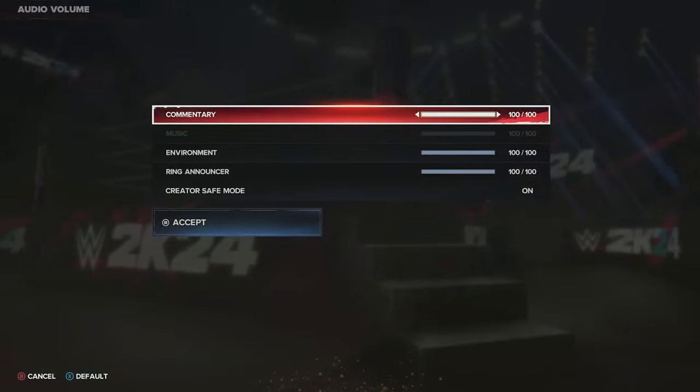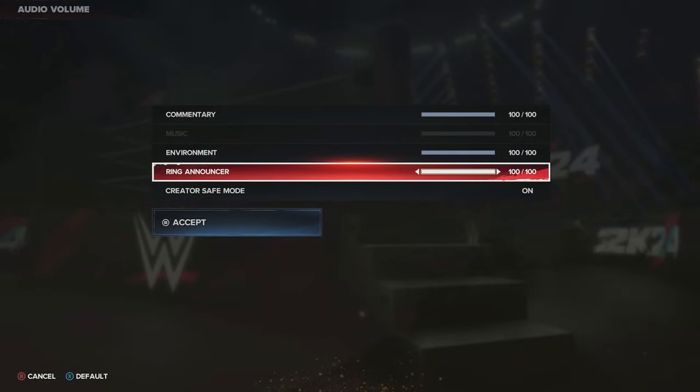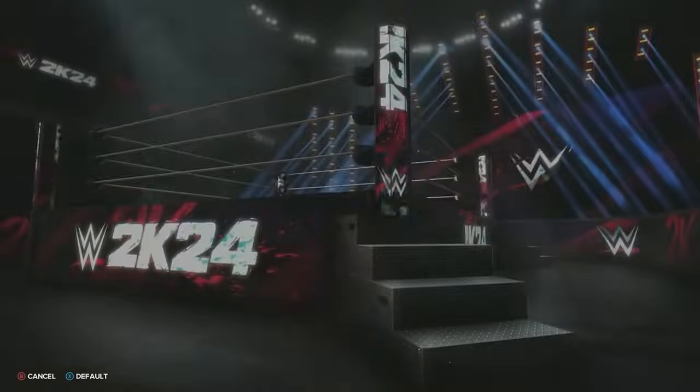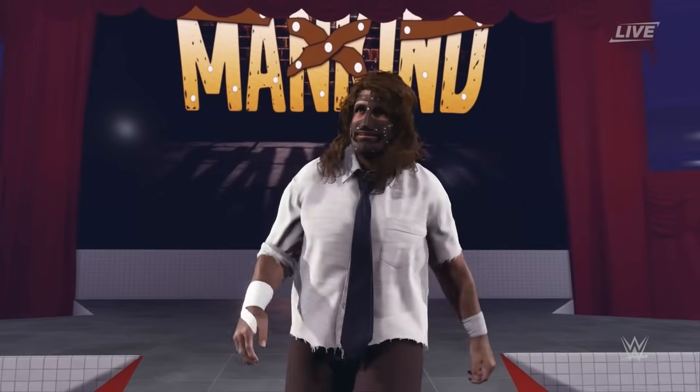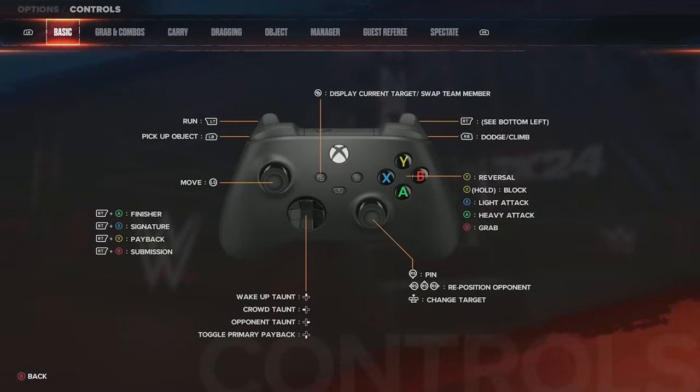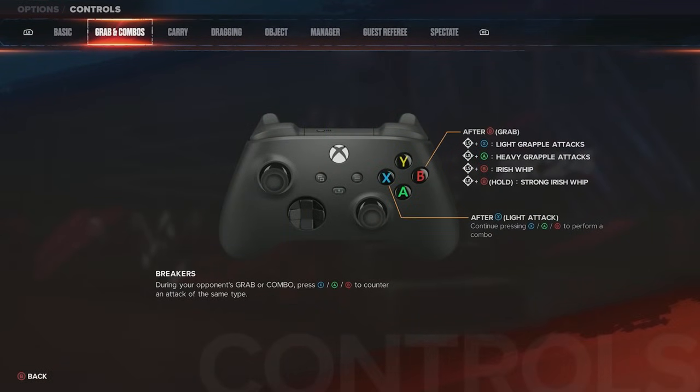Another quick setting to look at is your audio volume — I turn everything up. If you're a creator and don't want the soundtrack playing during entrances, put it in creator safe mode. That turns off the jukebox and entrance themes so you won't get copyright strikes on YouTube.